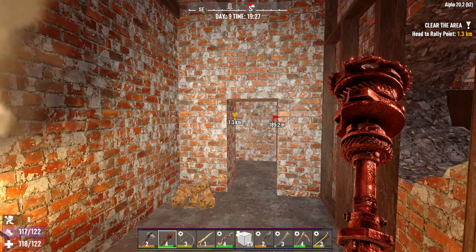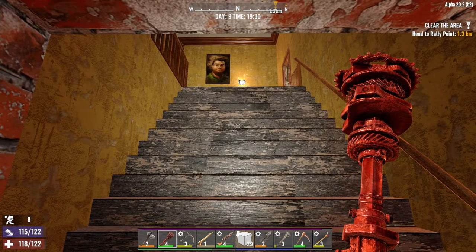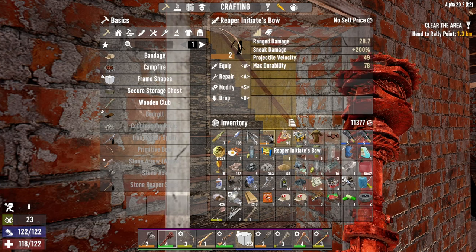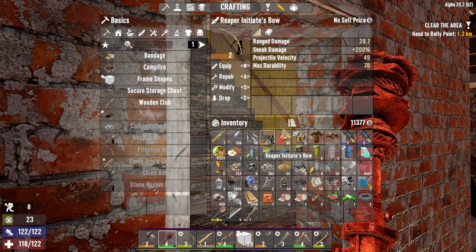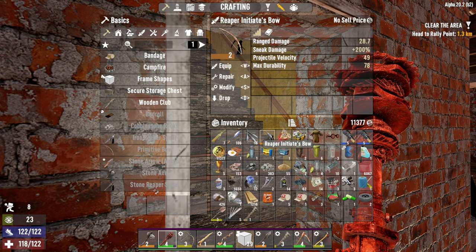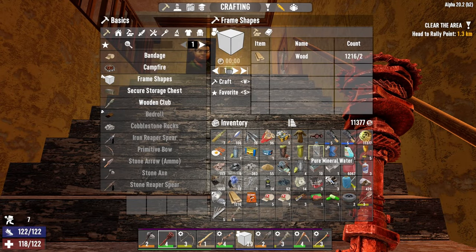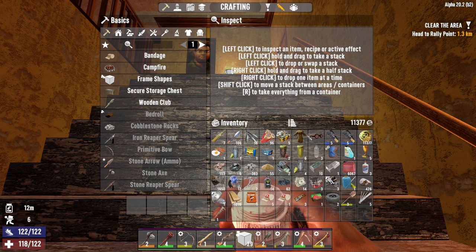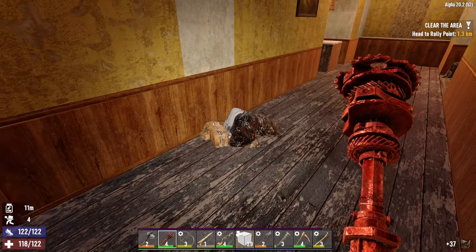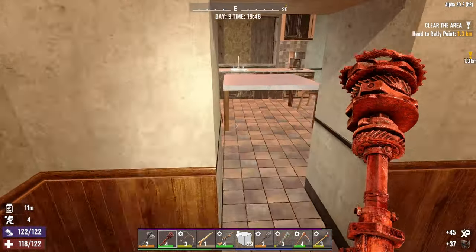This doesn't connect the way I thought — I think because I've never gone through this the way you're supposed to. Oh no, it goes right there, got it. Before we go up, I want to take a moment to look at this guy to compare — same damage as the regular thing, but more velocity than the standard primitive bow. We might get some use out of it, or get a little wood for it. Probably don't need to be collecting all this cloth — we have at least 500 back at the base, I'm pretty sure.